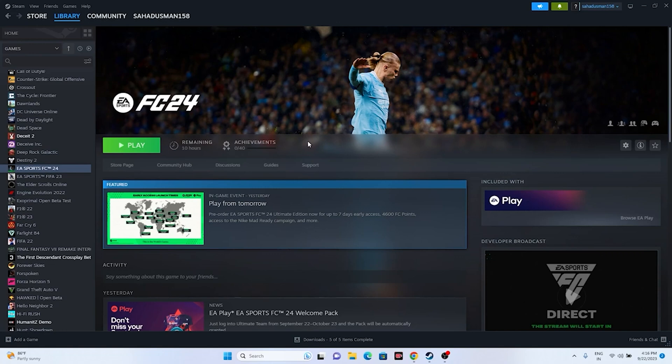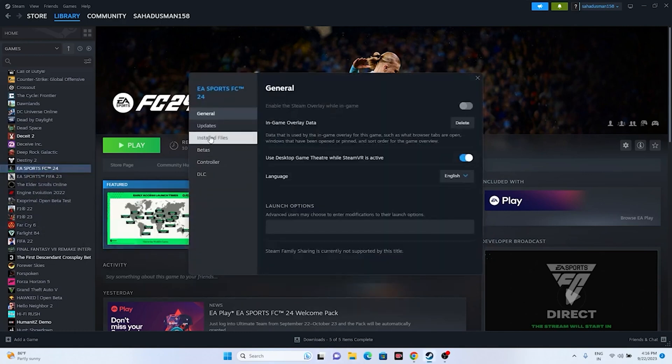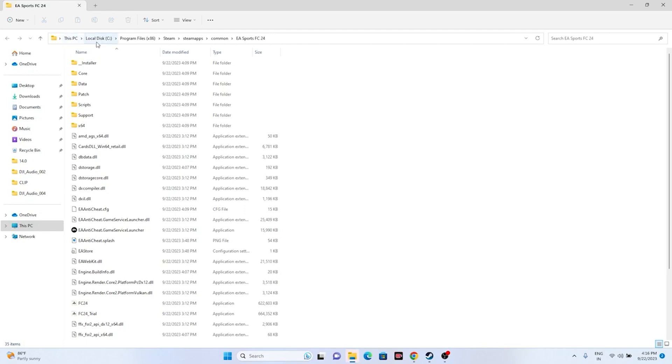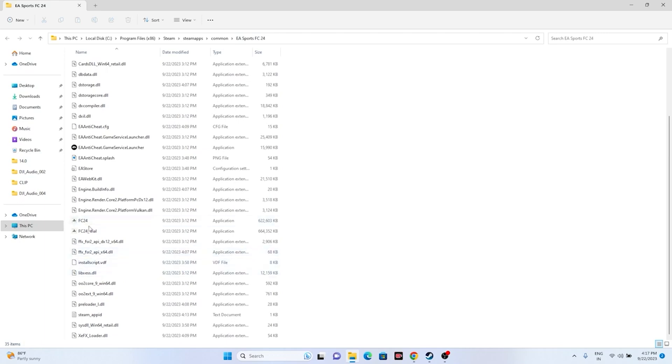The next step is to launch the game from the installation folder instead of from Steam. We have two methods: a shortcut from Steam or using File Explorer. Right-click the game, go to Properties, then Installed Files, and click Browse. That will redirect you to the folder at: This PC > Local Disc C > Program Files (x86) > Steam > Steamapps > Common > EA Sports FC24. Find the FC24 application and launch the game directly from there.